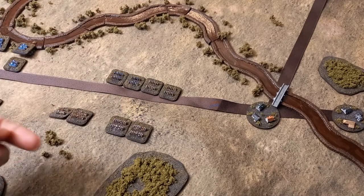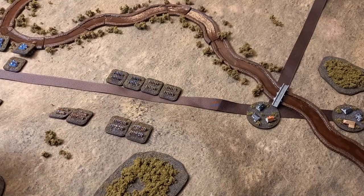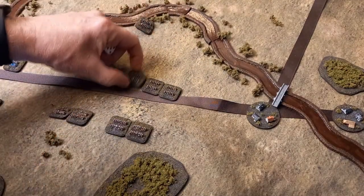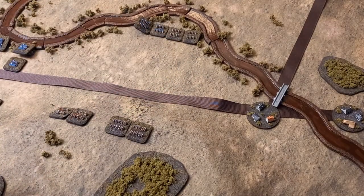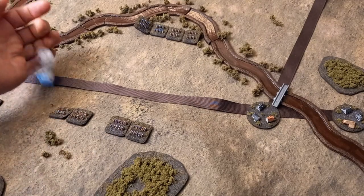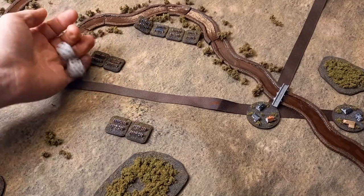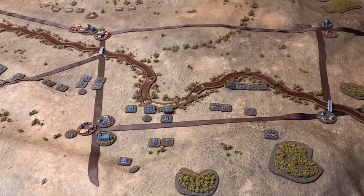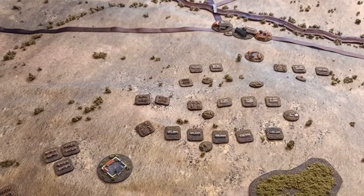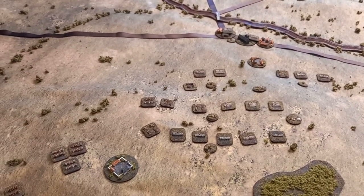The cavalry on the right flank will all advance, but I've got to roll three times for the three separate groupings. Montbrun rolls a seven - fine, going straight across. The chasseurs à cheval and the heavier dragoons and cuirassiers are also all right. The general advance has begun, and at this stage nobody's in range for firing, so the Austrians will just stay on the escarpment and plateau to see what happens.